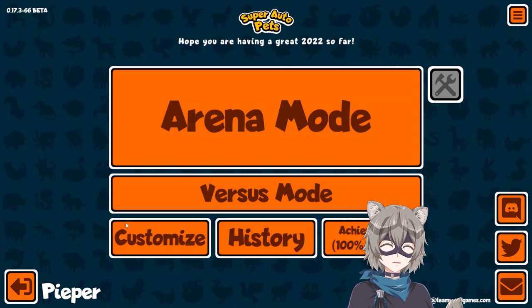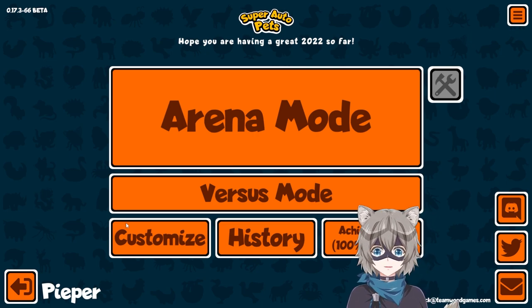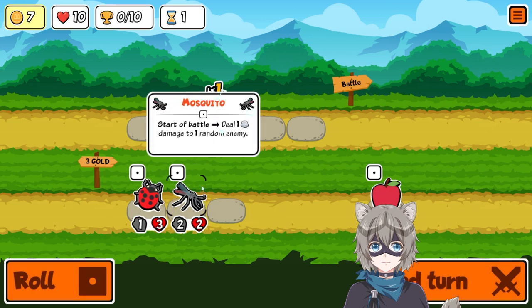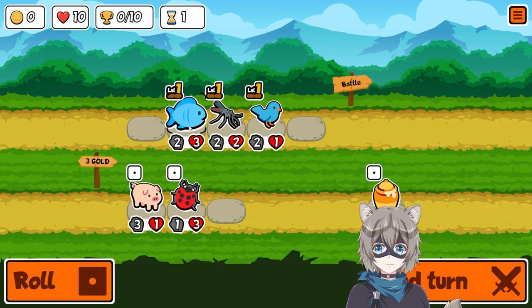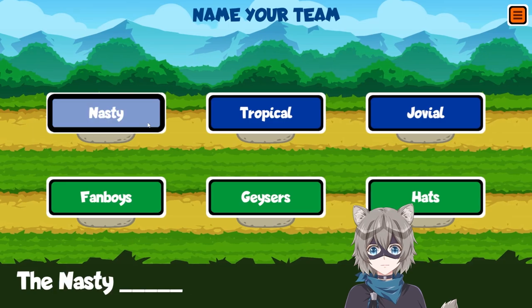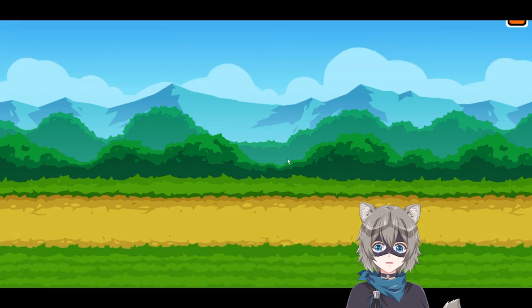Hello everybody, Blueberry Piper here and we are playing some Super Auto Pets — this is played arena on expansion pack. First of all we're picking up a fish and mosquito, both good animals. We rolled to try and find some repeated animals like another fish or another mosquito, but we didn't find it so we're gonna pick up a bluebird. Nasty fanboys, let's go.